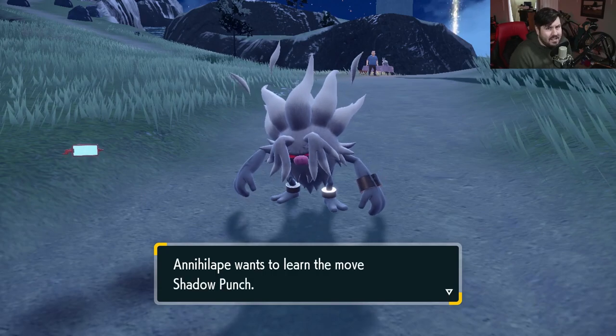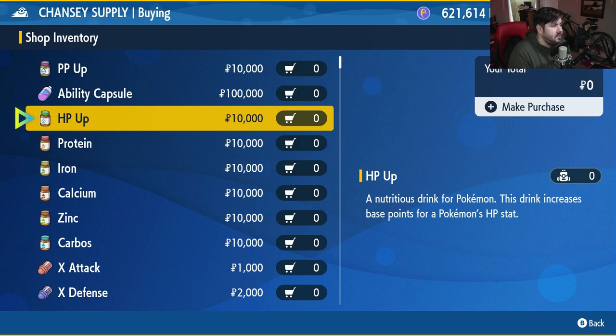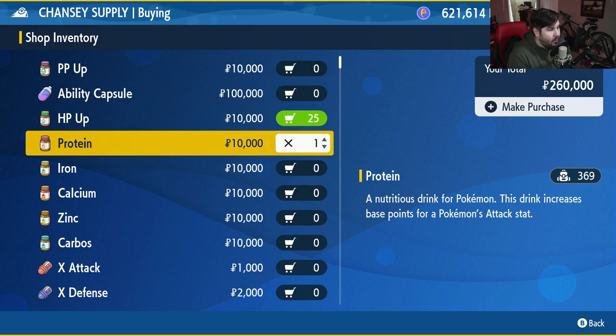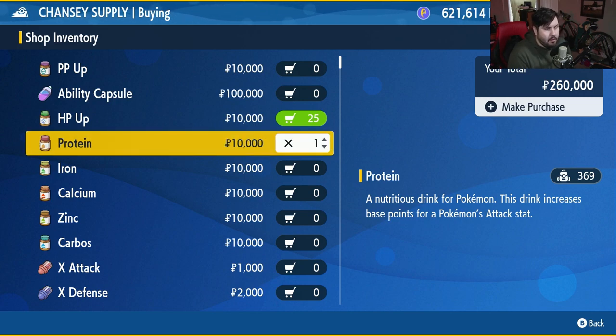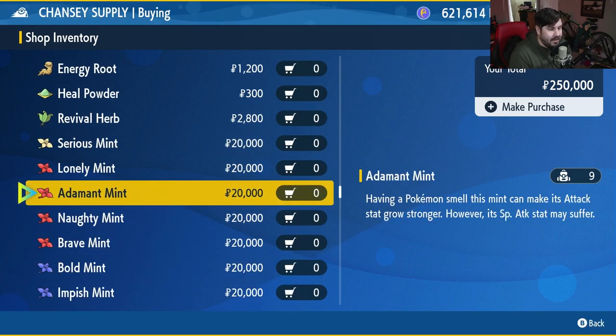Now let's talk about EVs and IVs for this guy. When you're ready, we'll start with EVs. Go to a town that has a Delibird Supplies, hop in, start yourself a bulk buy. We're going to start by buying 25 HP Ups to max out Annihilape's HP, and also 25 Protein if you don't have them already. Once you've done that, make sure you also get yourself an Adamant Mint, because we're going to give Annihilape an Adamant Nature.